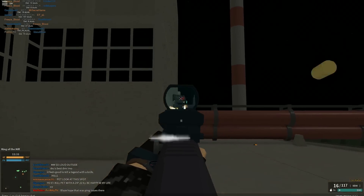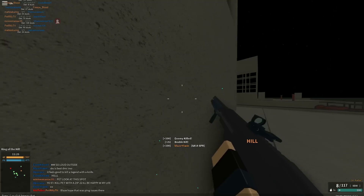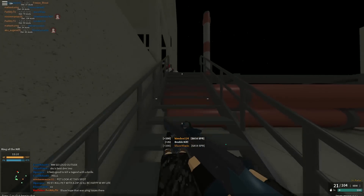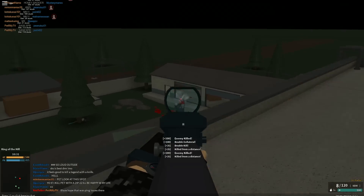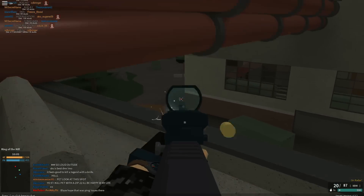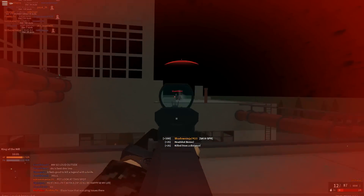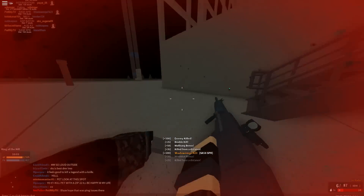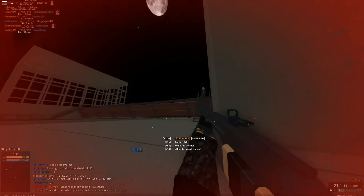Coming at the number 5 spot is the SA-58 SPR. I'm going to call it the SPR because that name is super long and it's kind of a tongue twister. My class setup on this gun is a little bit different from the other ones, mainly because this is more of a fast-paced DMR. You don't have too many of those — you can play fast-paced with the other DMRs in this list but it's not the greatest experience. With this one, you can kind of rush a little bit.